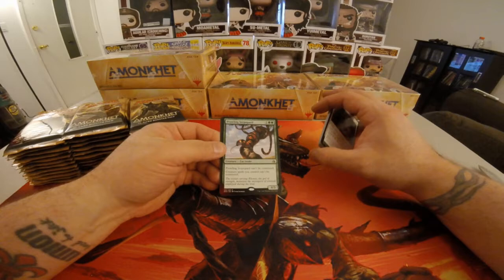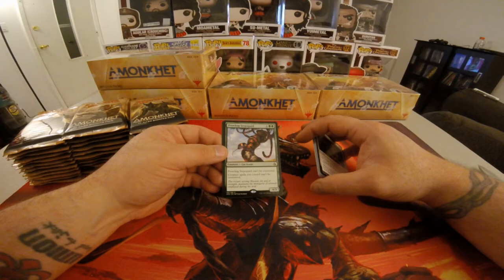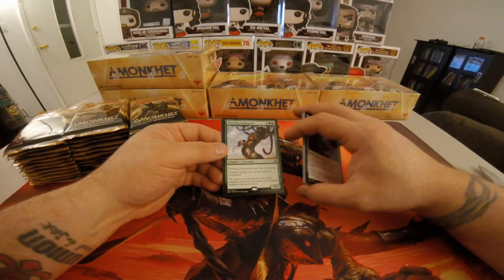Alright, first rare is Prowling Sirpard. That is the weirdest name. One colorless, two green. Prowling Sirpard can't be countered. Creature spells you control can't be countered. It is a 4/3. And you've got a Full Art Mountain.